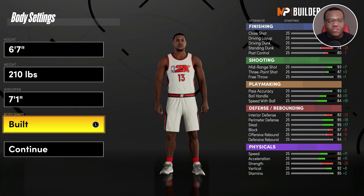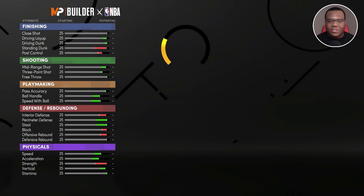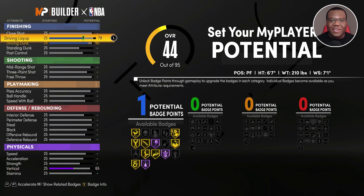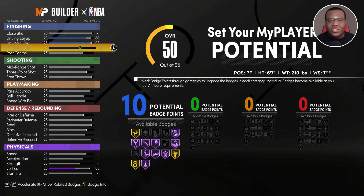So we have 6'7", 210 lbs, 7'1" wingspan, and we're going to go with solid body type — he's not necessarily cut up like that. He's going to have a driving layup and a driving dunk, and we're going to give you the best version of Paul George we can. We're going to go all the way up to around 85 and work through the finishing set.